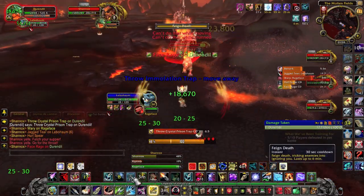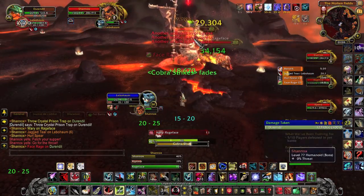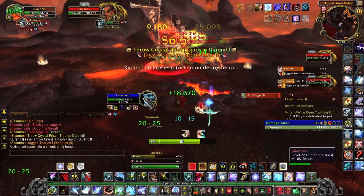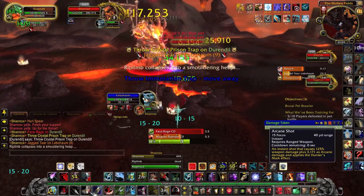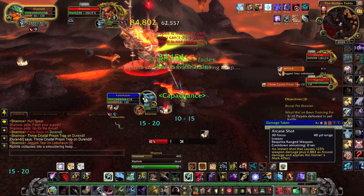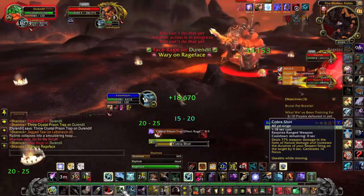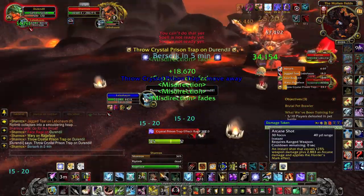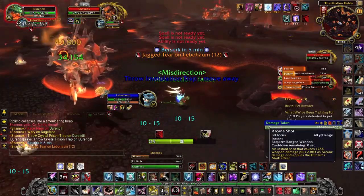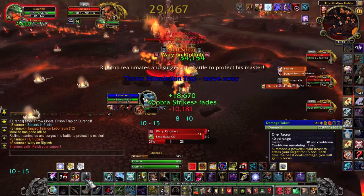So make sure your pet dies when Riplimb is dead, so that you can focus on Shannox first, then Riplimb when he raises. Also, since Rageface never dies, he won't de-stack naturally, and when he gets high on stacks he will start doing terrible damage to your hunter. After a while, you need to trap Rageface and run very far. However, be careful: if Riplimb is dead and you get Shannox too far from his corpse, Shannox will gain a big damage buff until Riplimb moves closer to him again.